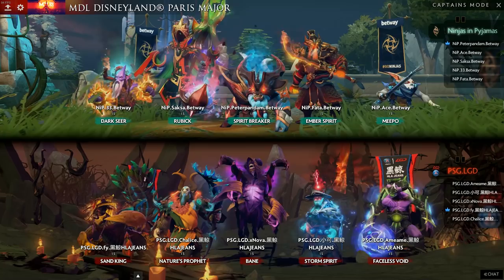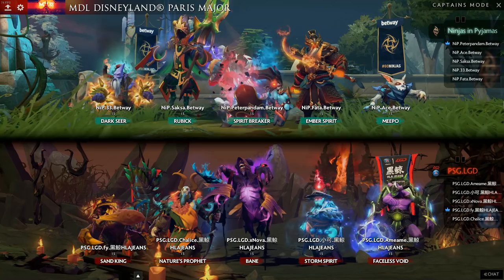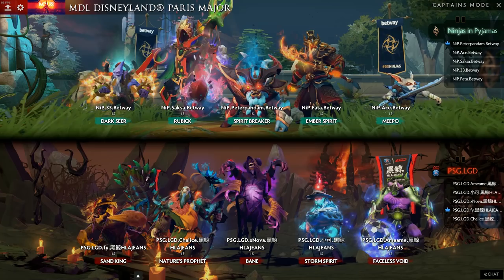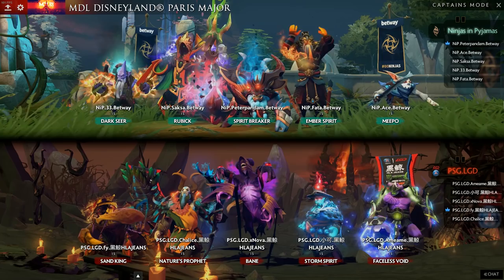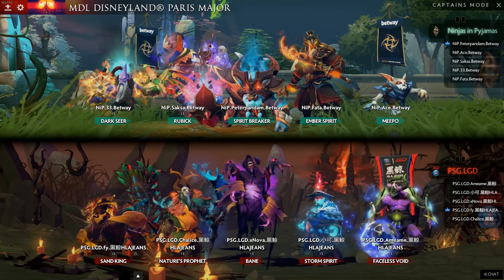Looking at the enemy team, PSG LGD has Sand King, Nature's Prophet, Bane, Storm, and Void. This team does have a fair amount of AoE damage — Epicenter, Chrono, Wrath of Nature. But they don't have an overwhelming ability to fight in the early game. Storm Spirit needs items, Void doesn't do too much damage early, Sand King isn't going to burst down a Meepo pre-Blink Dagger, and Nature's Prophet just kind of insta-dies. Bane is definitely not very good against Meepo because you can just whack him during Fiend's Grip and take off Nightmare from any Meepo.